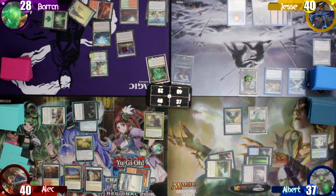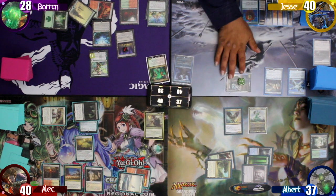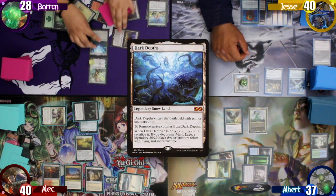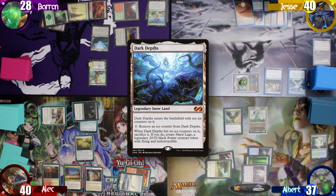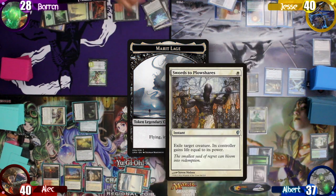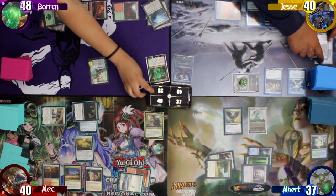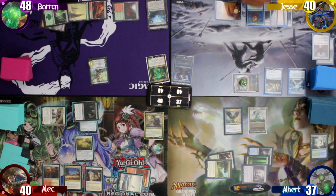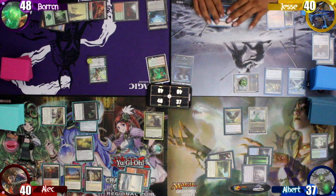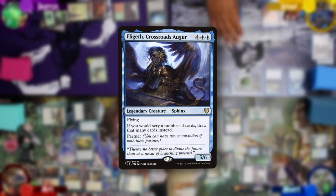Jesse untaps and draws for turn, playing a Command Beacon as his land drop. Jesse decides to move into combat and swings his commander at Nissa. Before blockers, Baron activates the Thespian Stage to make a copy of Dark Depths with no ice counters, letting it transform into Marit Lage. Jesse pays one white mana to cast Swords to Plowshares to exile it, gaining Baron 20 life. Ishii then gets in for damage, dropping Nissa to two loyalty. On his second main phase, he taps six to cast his second commander, Elegeth, Crossroads Augur, then ships the turn to me.